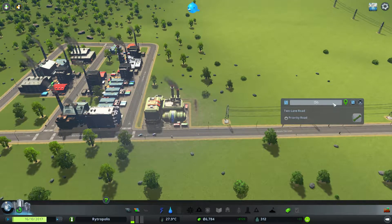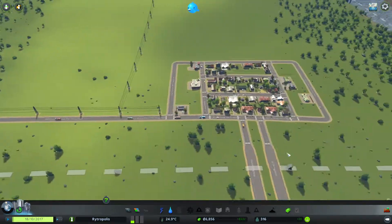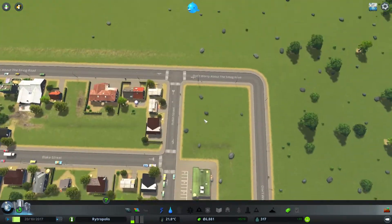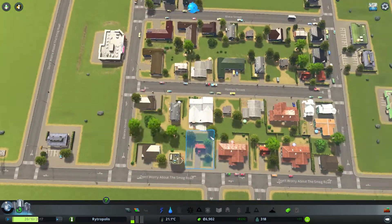And it's going to be called... Don't Worry About the Smog Road - to keep everyone nice and certain that they don't have to worry about the horrible smog coming in from that road. And apparently Don't Worry About the Smog Road wraps all the way around our commercial sector as well.